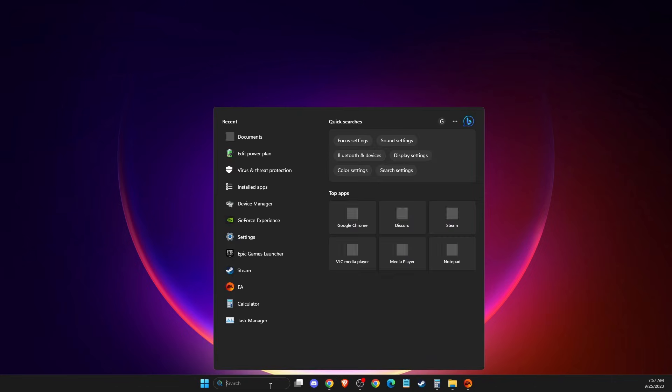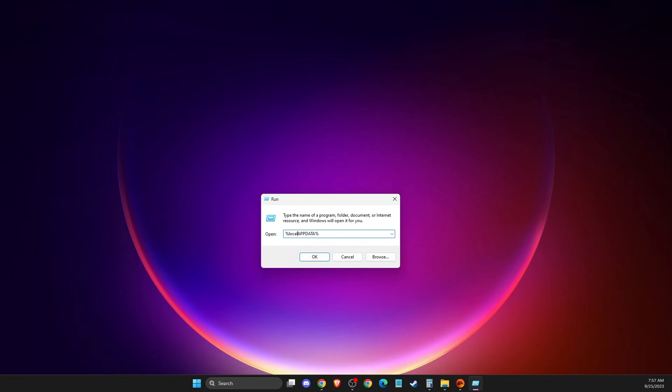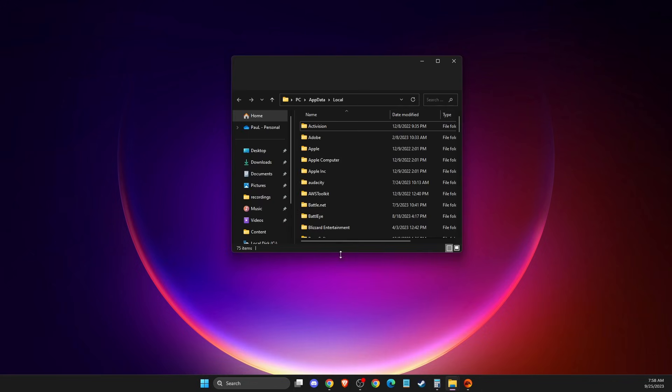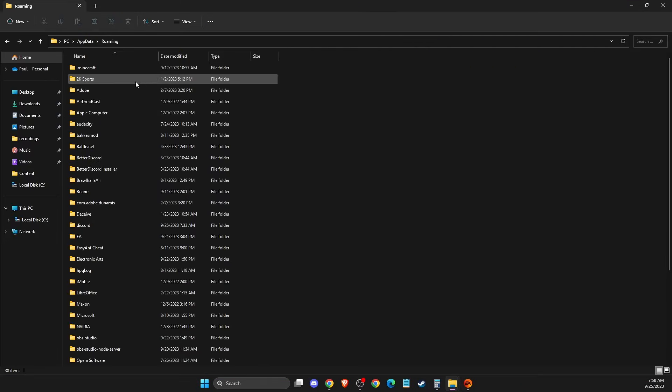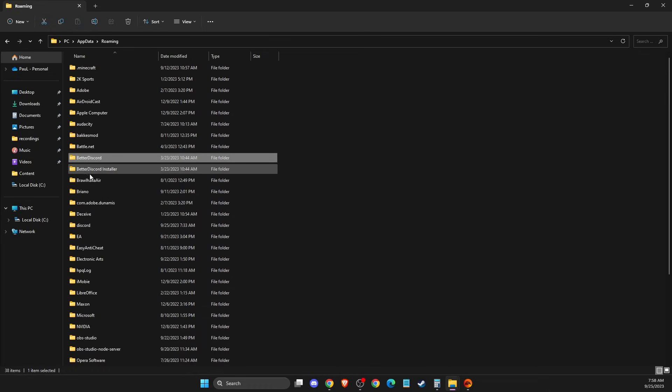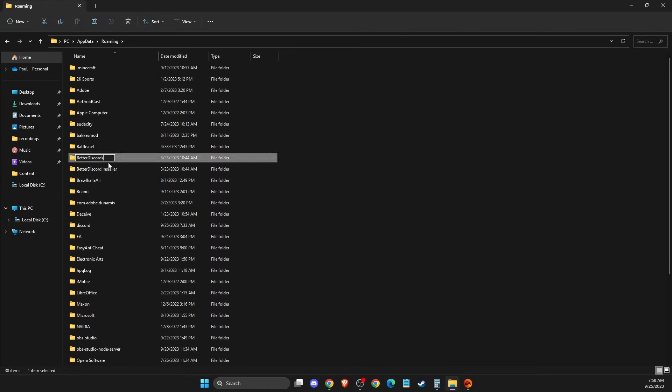If the problem persists, press Win+R and type '%localappdata%' then go to AppData Roaming and find the FC24 folder there. Rename that folder as well and then run the game. If there are no issues, leave it as is; if there are, rename it back to normal.